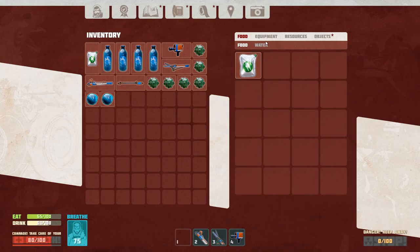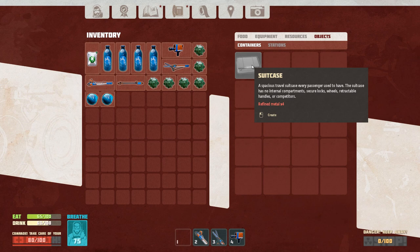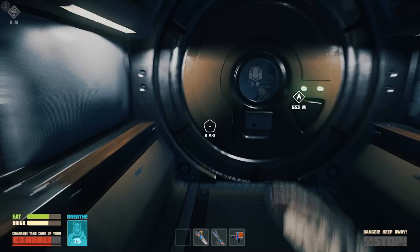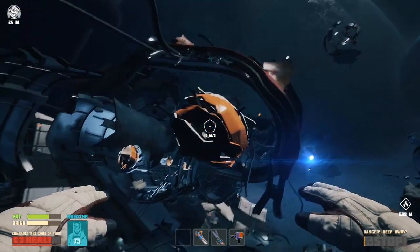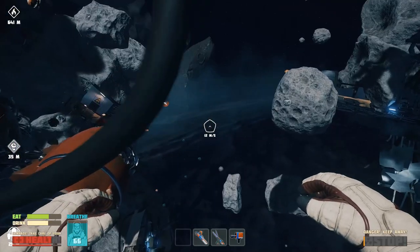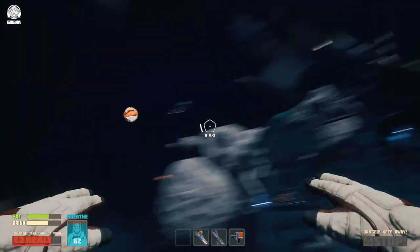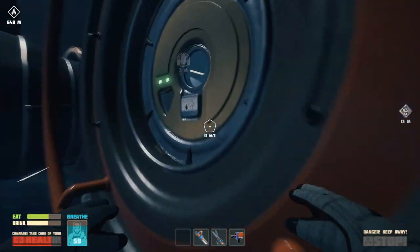If you come over to the crafting station, go to objects then containers — you just need four refined metal. These big metal nodes usually give three pieces of metal. You also get smaller metal nodes and if you pick them up that's one piece each, and each refined metal takes four metal pieces.